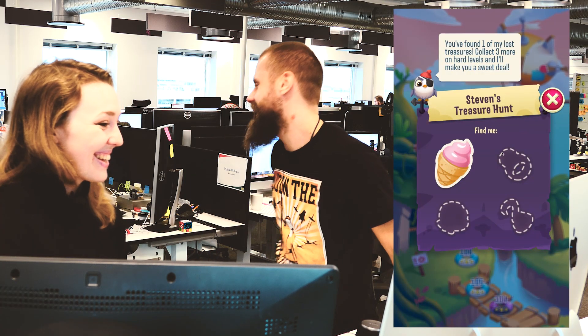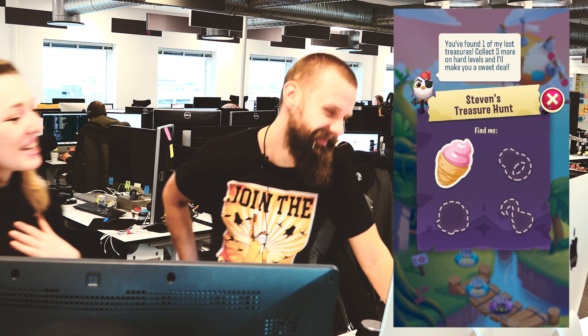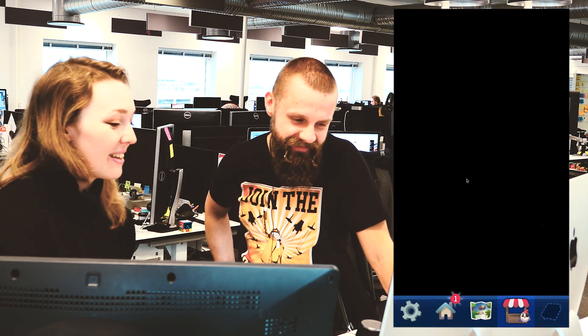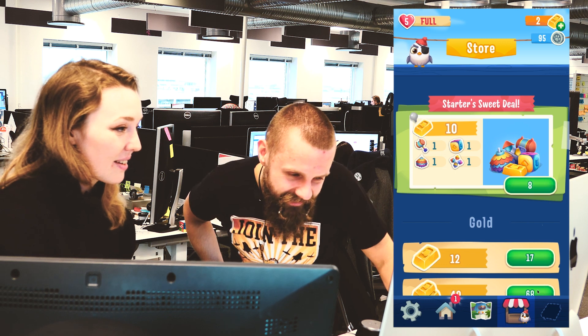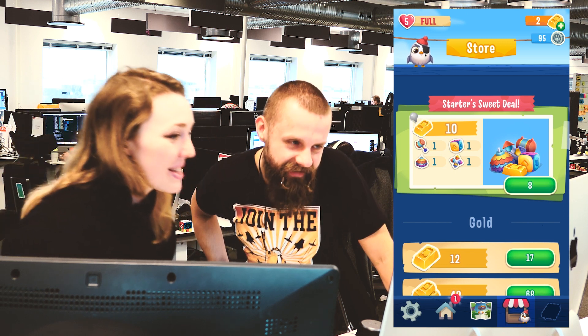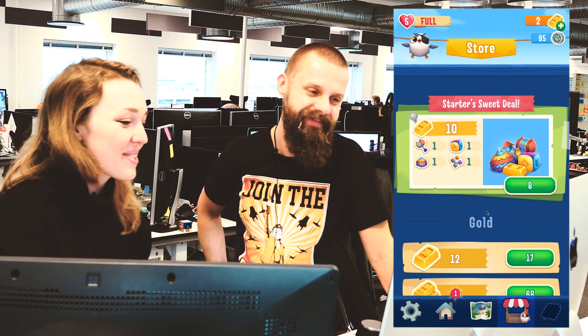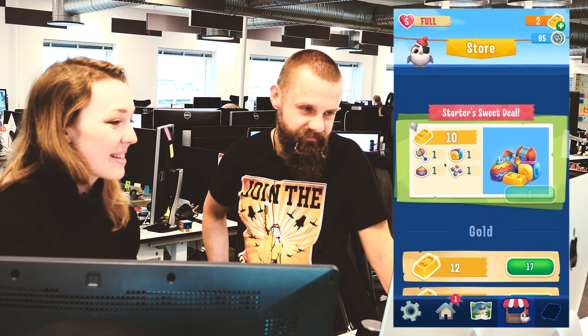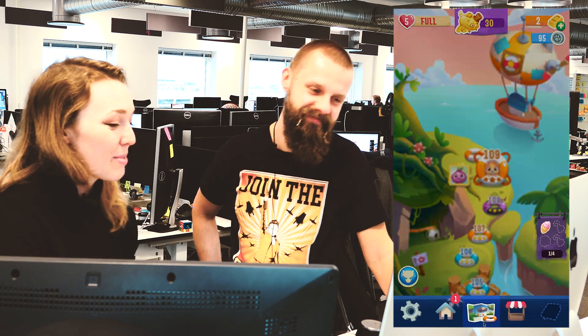We already had this character — he's actually in our shop, but he's small. We can tap on him in the store, and when we needed another character, we thought it might be a nice thing to bring back the seagull.